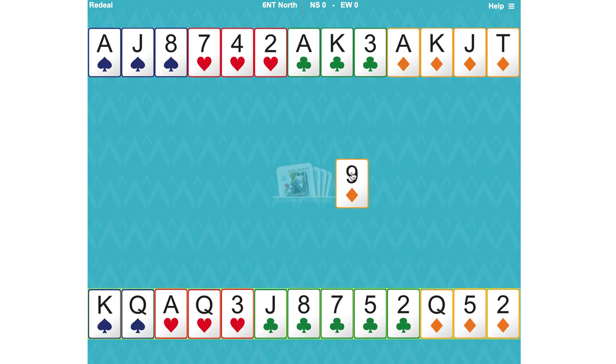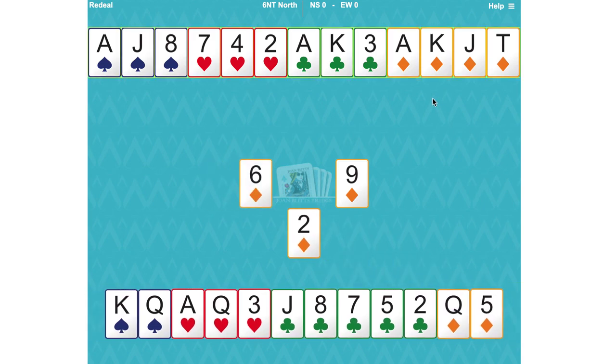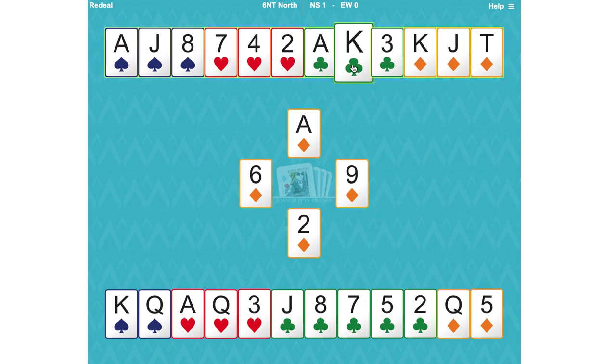The lead of the nine of diamonds is to be expected against no-trumps. Mostly people would lead a neutral card — they wouldn't lead away from an honour because it might be declarer's 12th trick. The nine of diamonds doesn't say much about what they've got, but it doesn't matter. We've got four diamond winners, two club winners are six, the ace of hearts seven, and three spade winners are ten. We need to develop two more tricks.